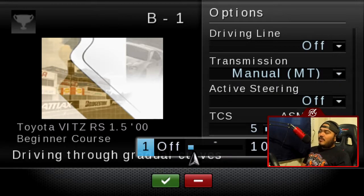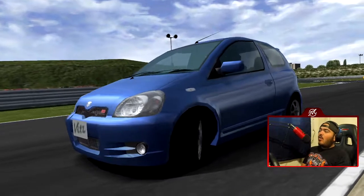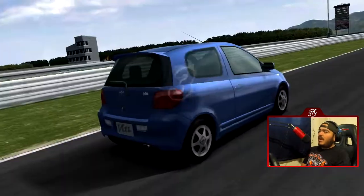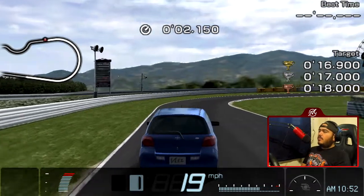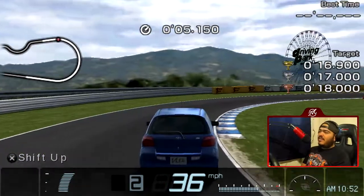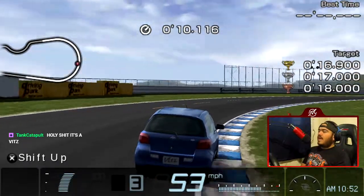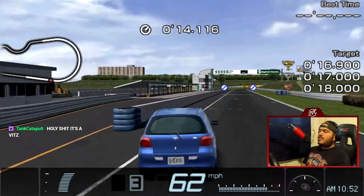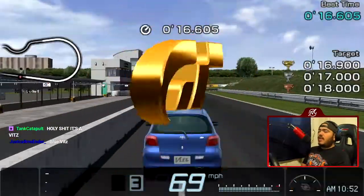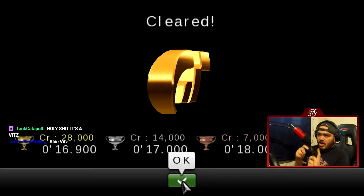We're going to do the final corner of Beginner Course, driving through gradual curves. Why TCS1? Because of launch. We still got a pretty decent amount of wheel spin at the start. One thing to remember — because this game was meant for the PSP, there are no pressure-sensitive buttons, no analog mode. It's literally just 100% input or 0%. That's going to make things really tricky.